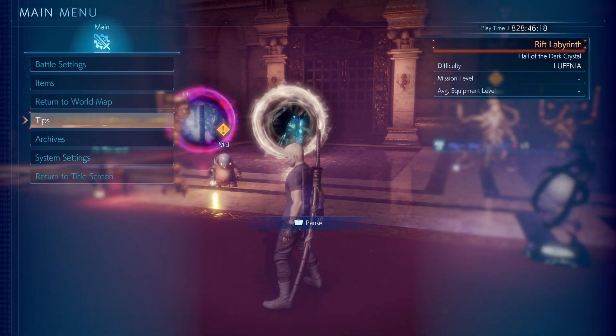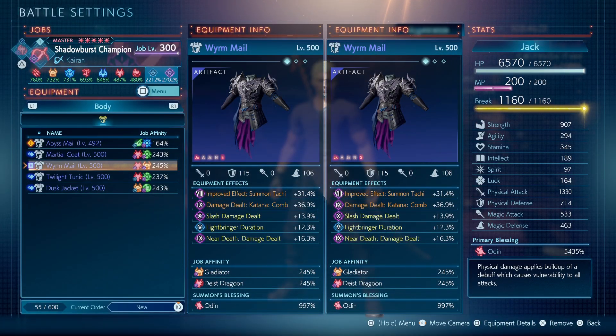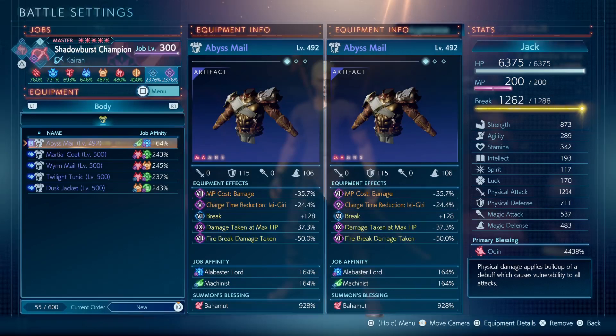If you bought something, you can actually just not use it at the smithy. You can also use it without even going to the smithy. So let's see what the Bahamut does.